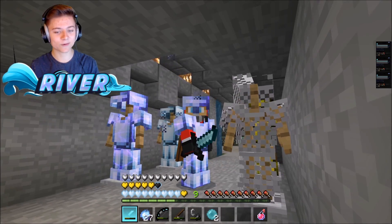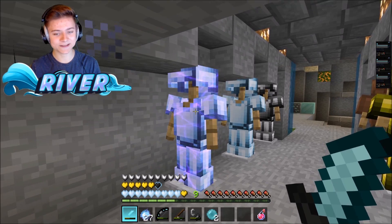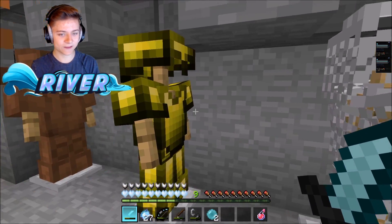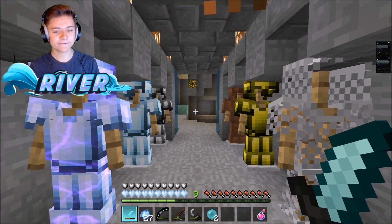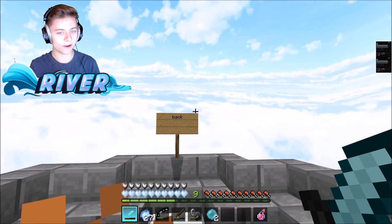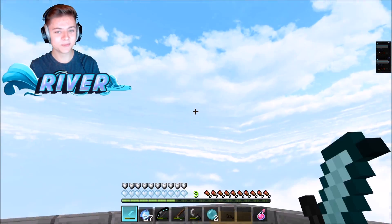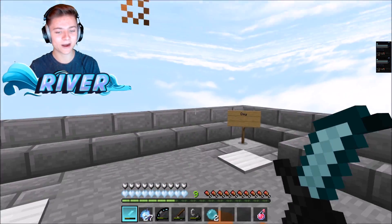The armor: we get that icy blue diamond armor, it looks so clean — a bit of a white-slash-blue set which I really like. There are edits for pretty much everything except the chain and leather armor. Outside at daytime the number one pack has an amazing sky: a super light blue cloudy sky, it looks amazing.